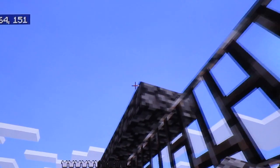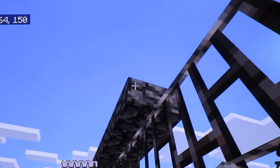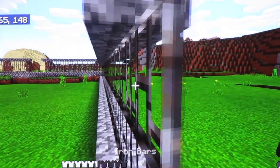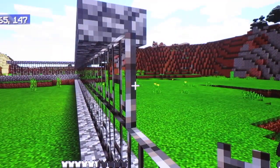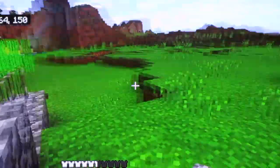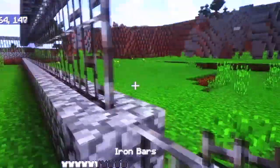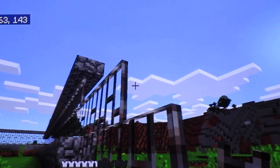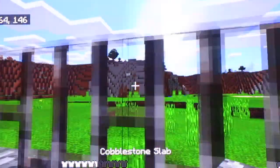We're just going to keep putting cobblestone slabs down. We need iron bars right here, so we'll fill up the iron bars. We need to make the second layer of iron bars for this little section, and the thing goes with the mountain — if the mountain goes down, this goes down a layer. Then we'll put the slabs down.